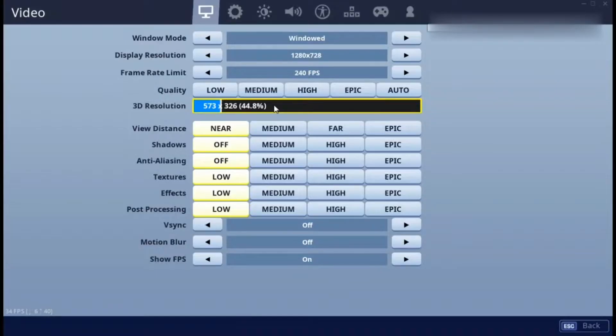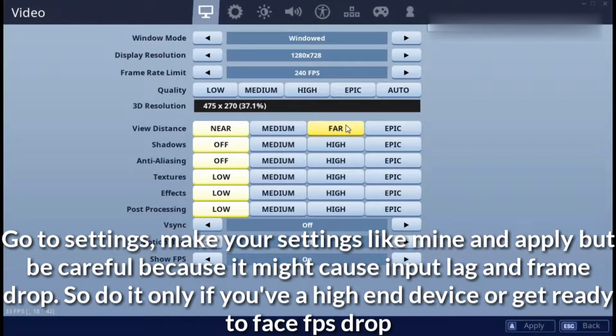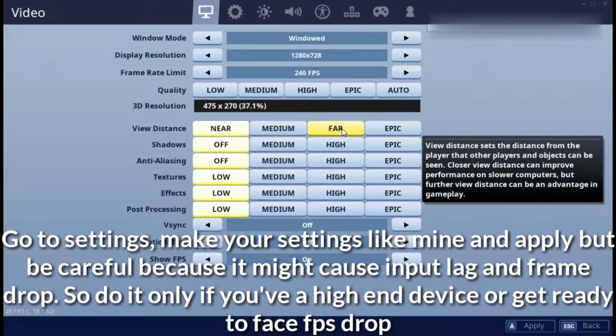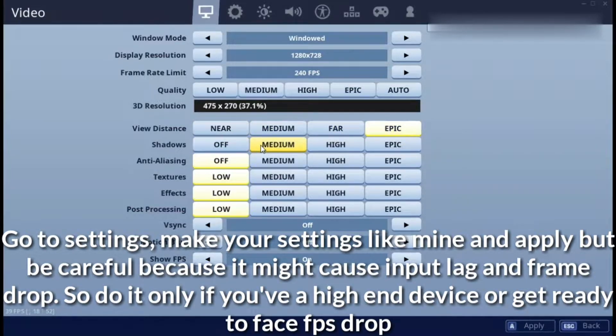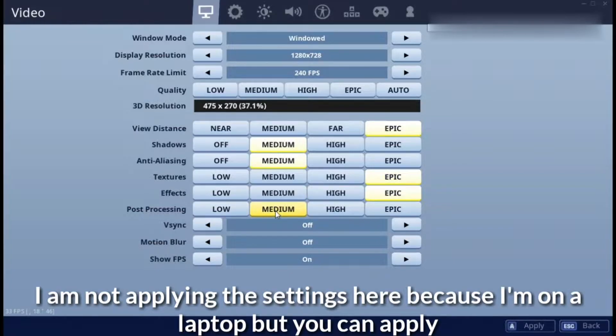Hey guys, today I'll be showing you a Fortnite AFK XP glitch to get unlimited XP. First of all, go to settings and make your settings like mine and apply. Be careful because it might cause input lag and frame rate drop, so do it only if you have a high-end device or get ready to face FPS drop.